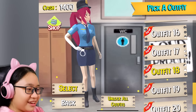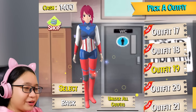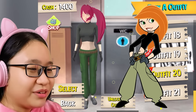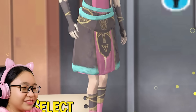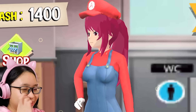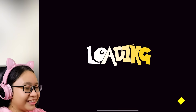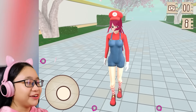Outfit eighteen — I'm a police now. Outfit nineteen — Captain America? But this game is called Anime High School. Outfit twenty, outfit twenty-one — no. You know what? I want to wear the Mario one. Okay, I'm done. Now let's play. It's a me, Ario. Not Mario. Ario.